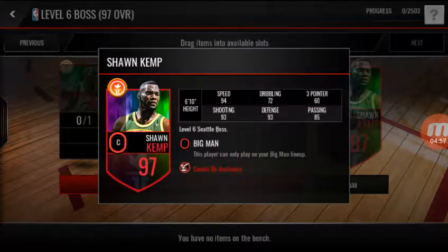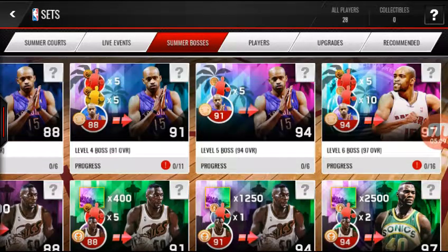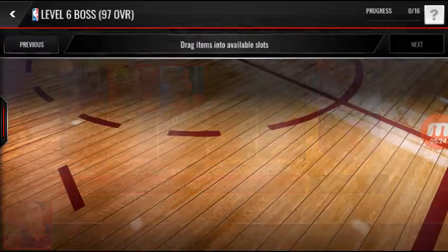94 speed — this man is a 6'10" center with that type of speed. Okay Sean, you can sit down. When they take him up to 99, though, I'd rather have Vince Carter than Sean Kemp — look at these stats: 91 three-pointer, 89 mid-range, 92 shooting, 90 defense, 92 dribbling, 87 passing. That's pretty solid stats for a 97.